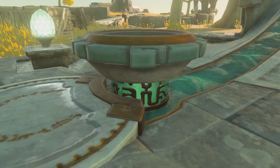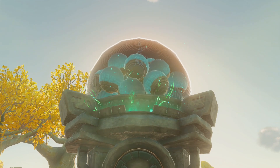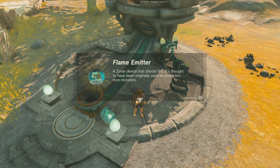Before we got to the third shrine, we came across something called a Zonai device dispenser, which takes materials you get from defeating enemies and gives you items you can use — like items that spit out fire, blow wind, or other useful tools.